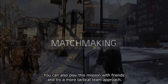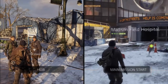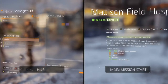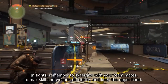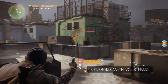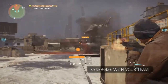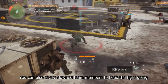You can also play this mission with friends and try a more tactical team approach. You have two options to find your team: go back to the hub and find other players, or restart the mission and choose the matchmaking option. Once you have your team you can start the mission again. In fights, remember to synergize with your teammates to maximize skill and weapon efficiency and keep the upper hand. You can also revive downed team members to keep the fight going.